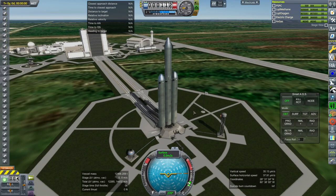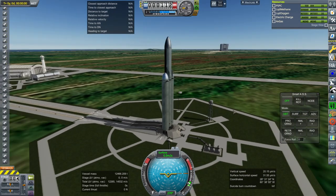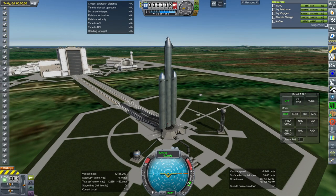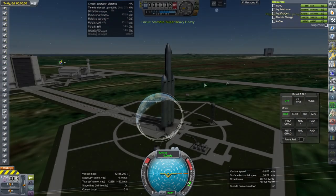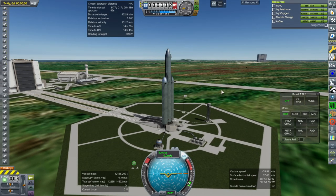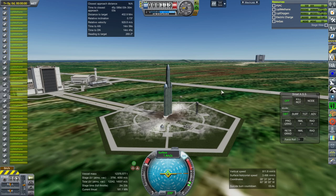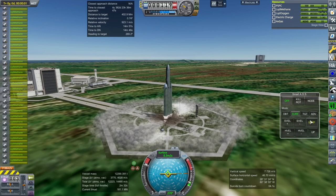I decided we would launch at the Cape for the scenery. It started off with a suspicious 0.1 meters per second, which sometimes suggests Krakenage, but I think we were able to time-warp to daylight and it's stabilized. We should line up with the moon first. Okay — throttle up, SAS on, hold on to your ears — ignition and launch. We are going up. No Kraken so far.